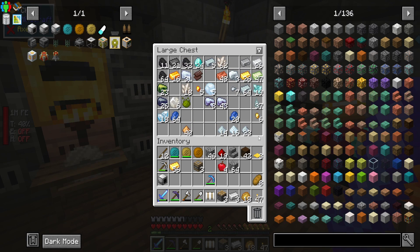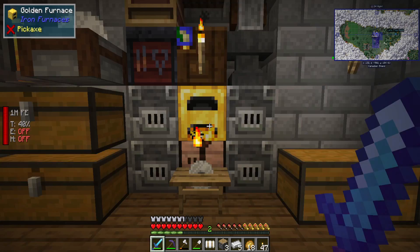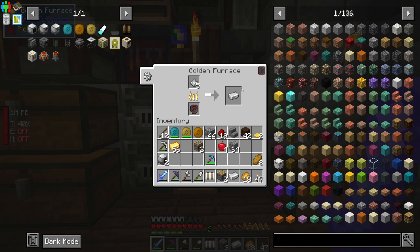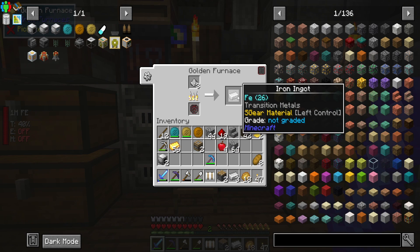We definitely can't get four fluid extractors, maybe just two or three. I've got Fortune on this pickaxe so I could go and grab some iron — yeah, I'm going to do that.